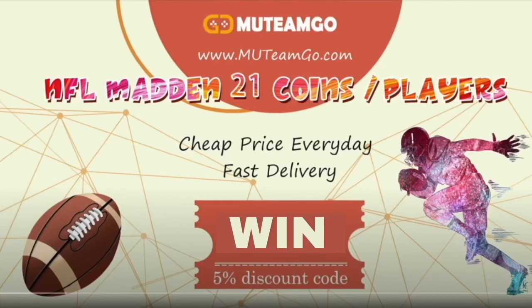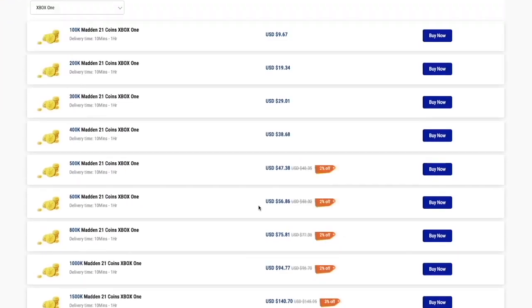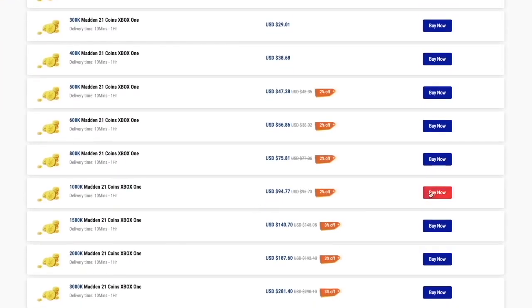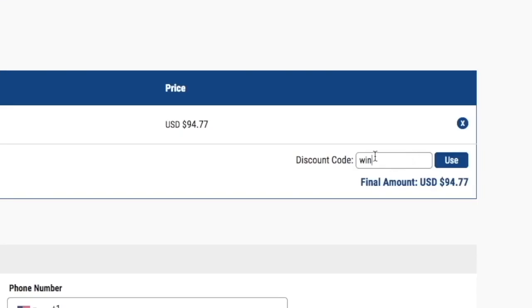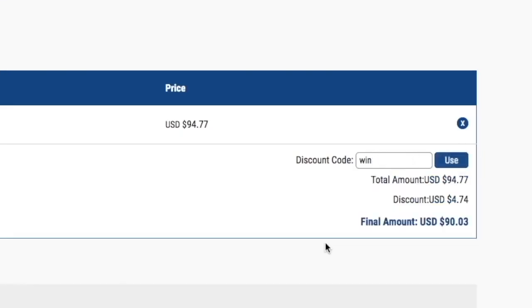If you guys need some coins for Madden 21, go to my sponsor MuttTeamGo.com. They have the cheapest and most reliable Madden coins online. Make sure you use my code WIN, W-I-N, at checkout for 5% off your order.